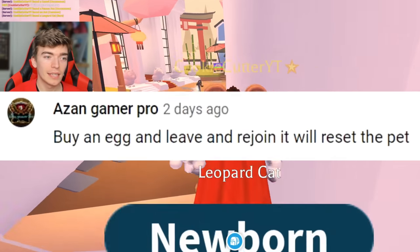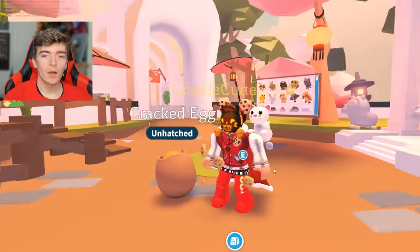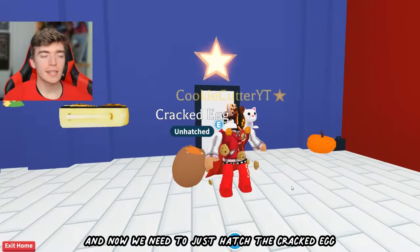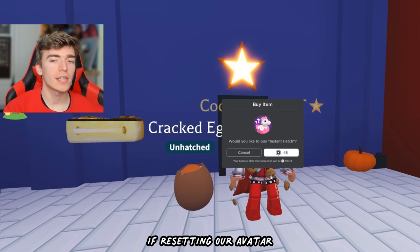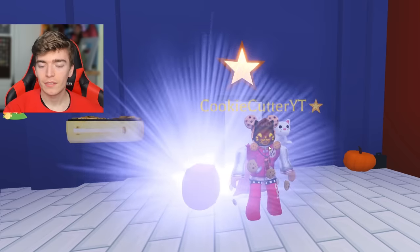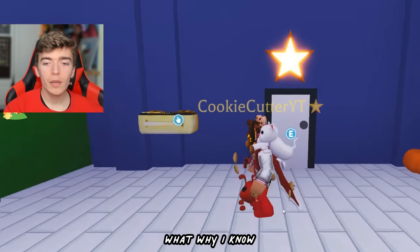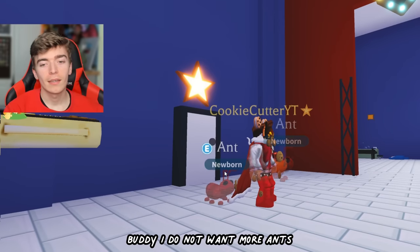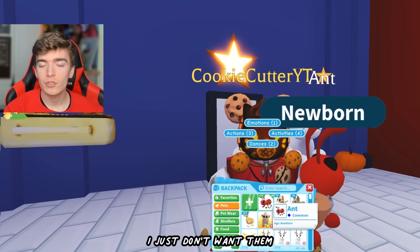Azan said to buy an egg, leave and rejoin, and it will reset the pet. I don't know what that means, but let's try it. So we have the egg — we need to leave and rejoin Adopt Me. Now we just hatch the cracked egg. Let's use hatch now and find out if resetting our avatar actually gives us a legendary. I hatched another ant. Why? I do not want more ants — I have hatched so many ants.